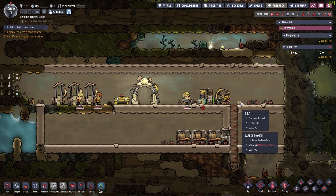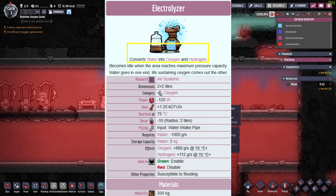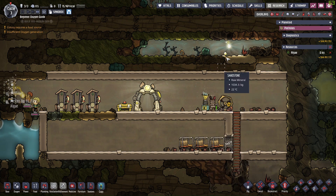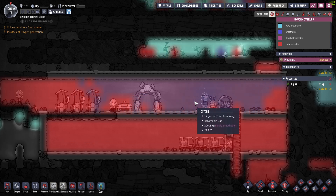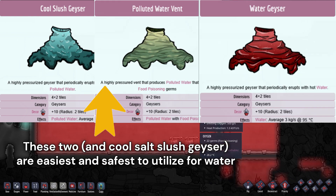The solution into the mid-game is to use electrolyzers, which convert water to oxygen and hydrogen. If you ever get past the various early game challenges, be sure to expand and find renewable water sources like cool slush geysers, polluted water vents, or water geysers, and prepare to transition into electrolyzing for oxygen.